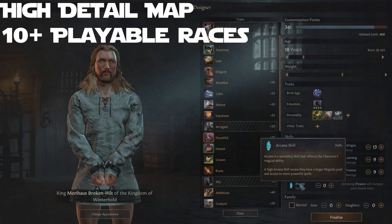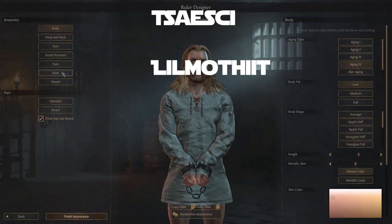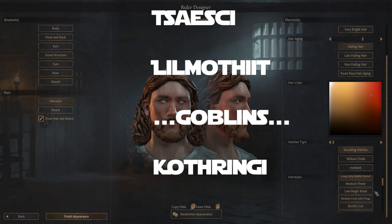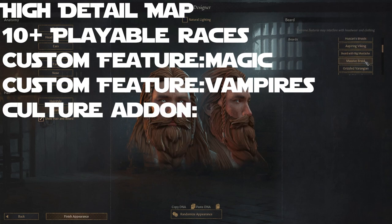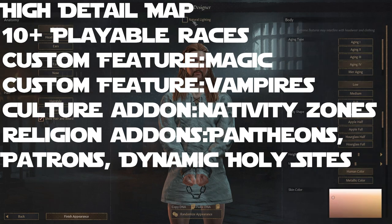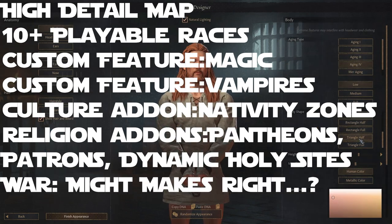Elder Kings 2 also includes all ten playable races from the main games, plus some more like Tsaesci, Lilmothiit, Goblins, and Kothringi. Custom features include Magic and Vampires, plus Culture Nativity Zones, Religion Pantheons and Patreons, Dynamic Holy Sites, and the War: Might Makes Right system.